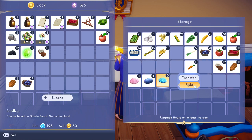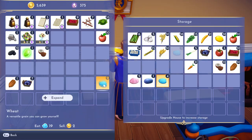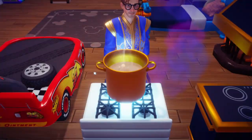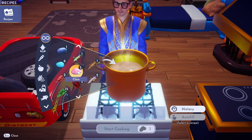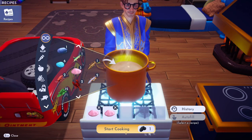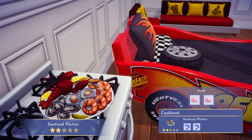Next we need to make a seafood platter. To make a seafood platter you just need two shellfish, so let's get these clams and toss those in there. You don't have to open your inventory — that's so nice. Just toss two clams in there and there we go, that's a seafood platter.